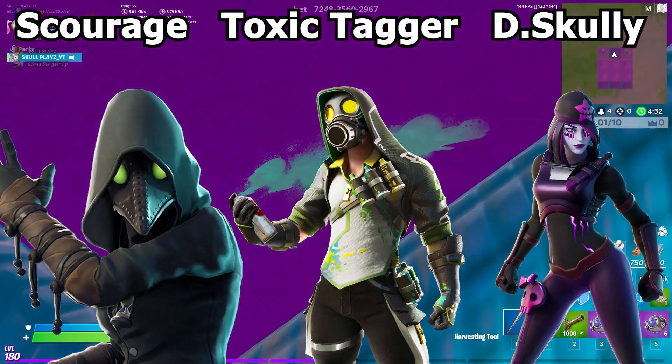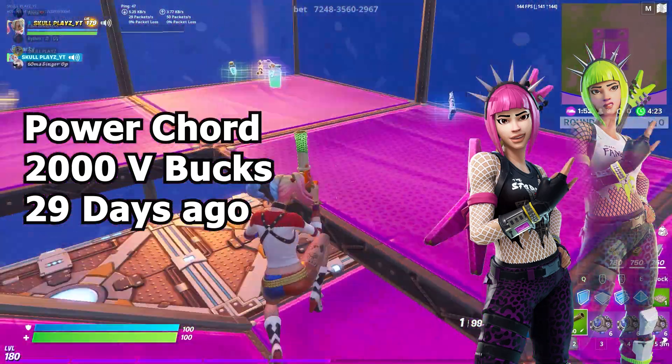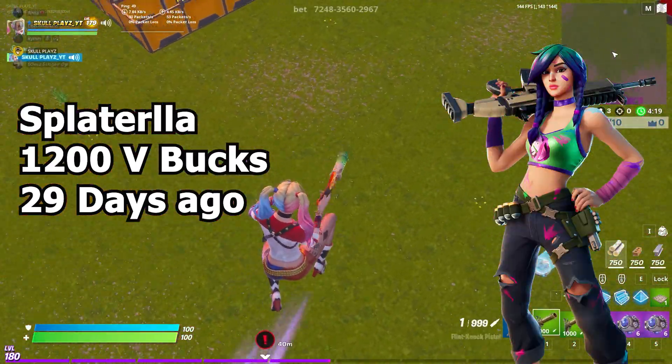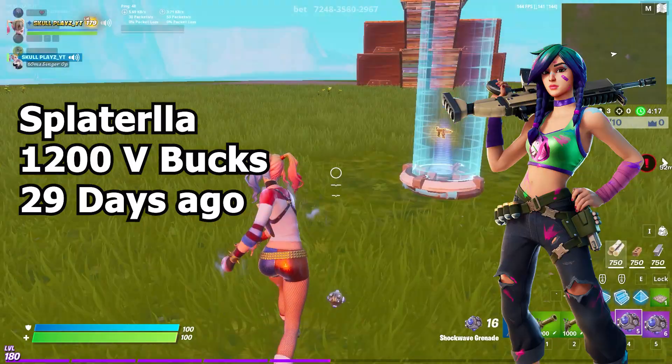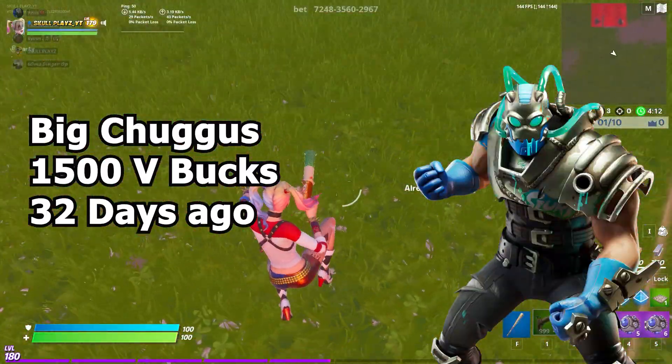Moving on to Featured items, we have the Power Cord at 2000 V-Bucks, last seen 29 days ago. Next we have Splatter Ella which costs 1200 V-Bucks, also last seen 29 days ago. And next we have Big Checkers at 1500 V-Bucks, last seen 32 days ago.